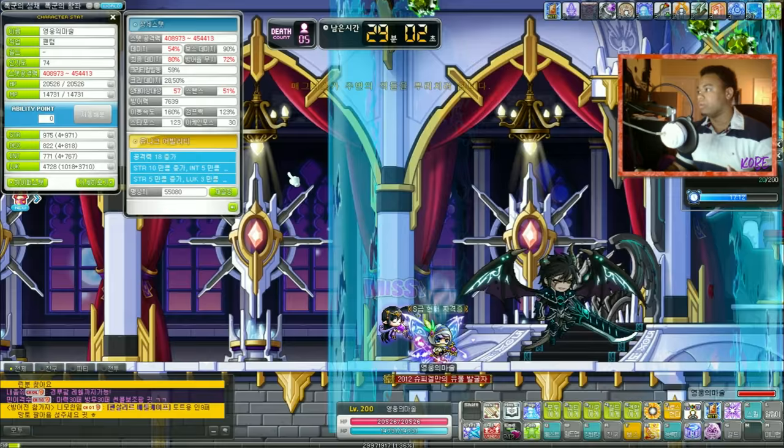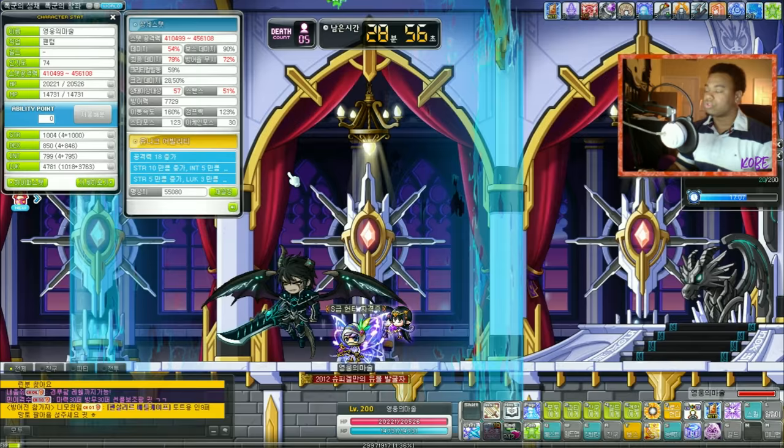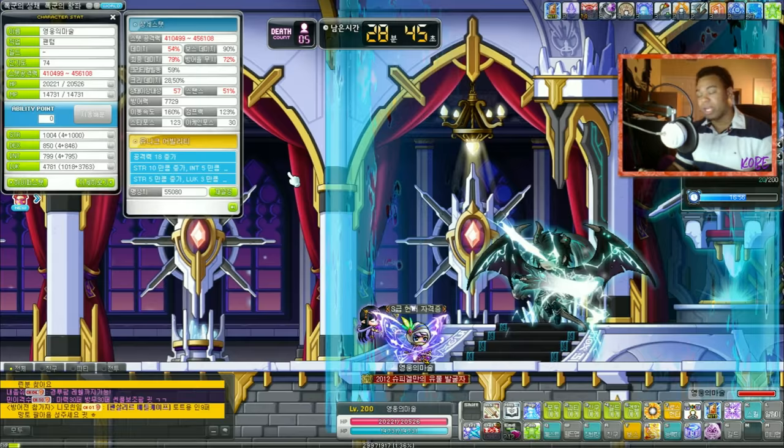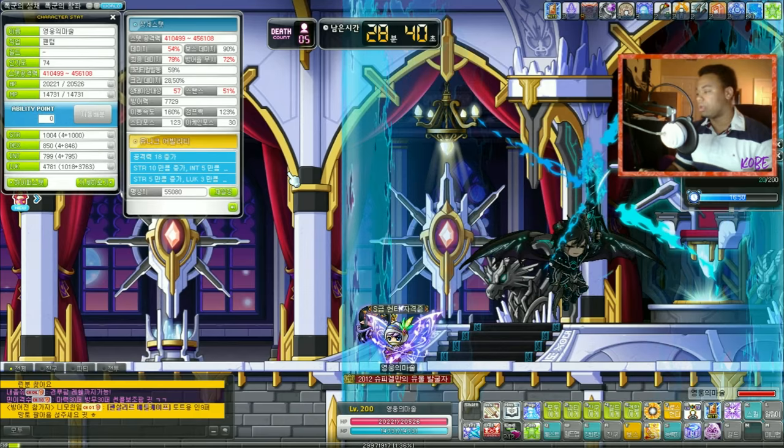Stack number three — that is the all stats buff, which is nice to have. Give it another 25 seconds or so before I proc stack four. It's just a big waiting game and a surviving game. Freed's Blessing is kind of weird how it works like that, but it's almost time to proc stack four, and stack four is attack.